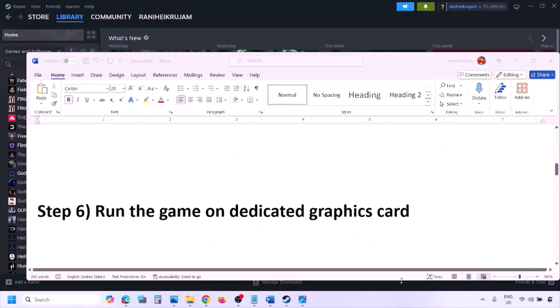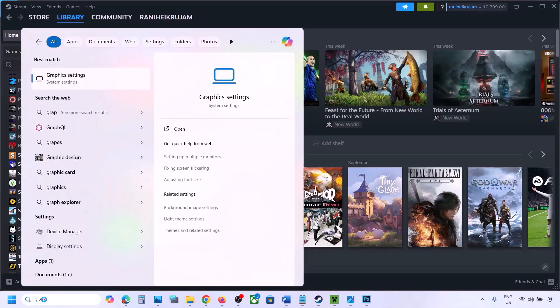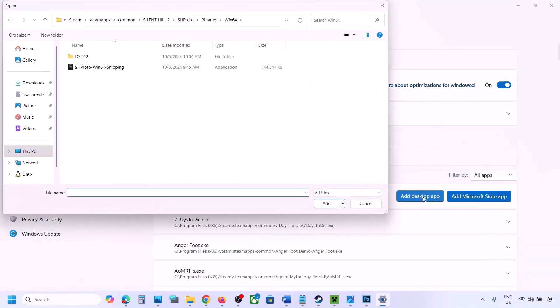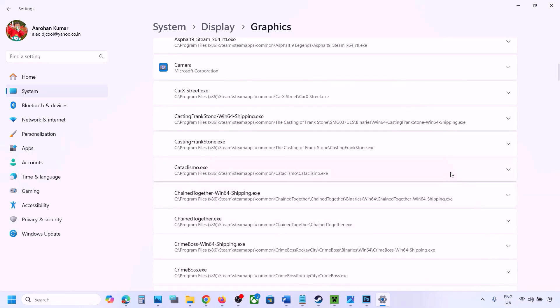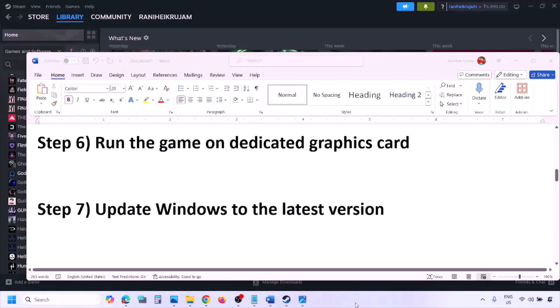The next step is to run the game on the dedicated graphics card. Type 'Graphics Settings' in the Windows search box and go to Graphics Settings. Click 'Add Desktop App,' then navigate to the game installation folder, open the game folder, and select the game EXE file. Once added, find the game in the list, click the drop-down arrow, select High Performance and your graphics card, then launch the game and check.